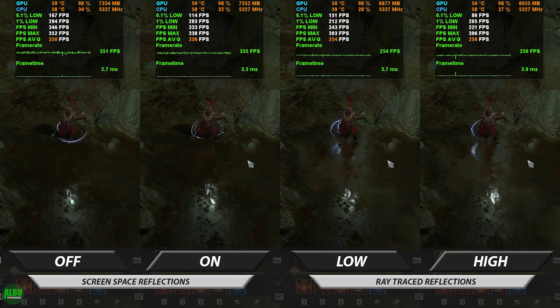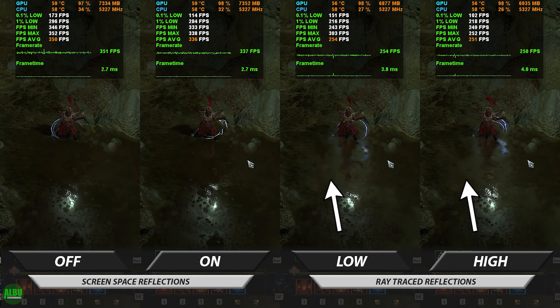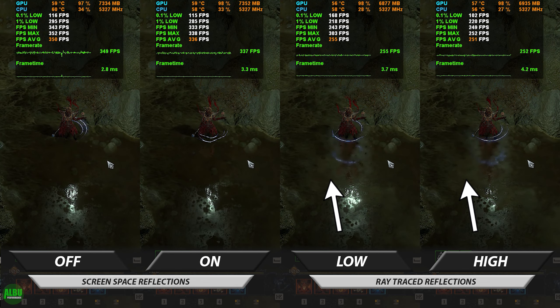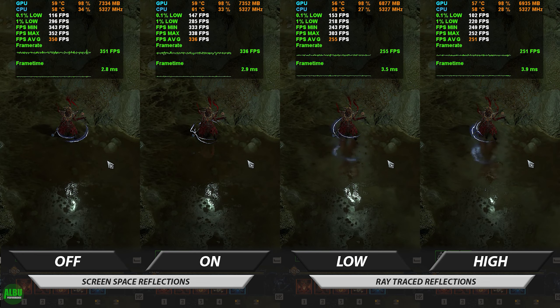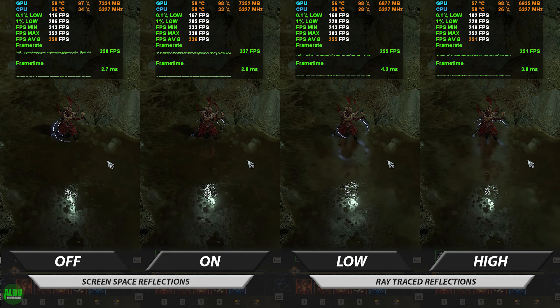Spell effects gain reflections as well as environmental reflections, although they are so blurry and inaccurate that they are likely not a true reflection — rather a reflection of a static image. Ray traced low versus high doesn't have any noticeable differences aside from costing us a few frames.